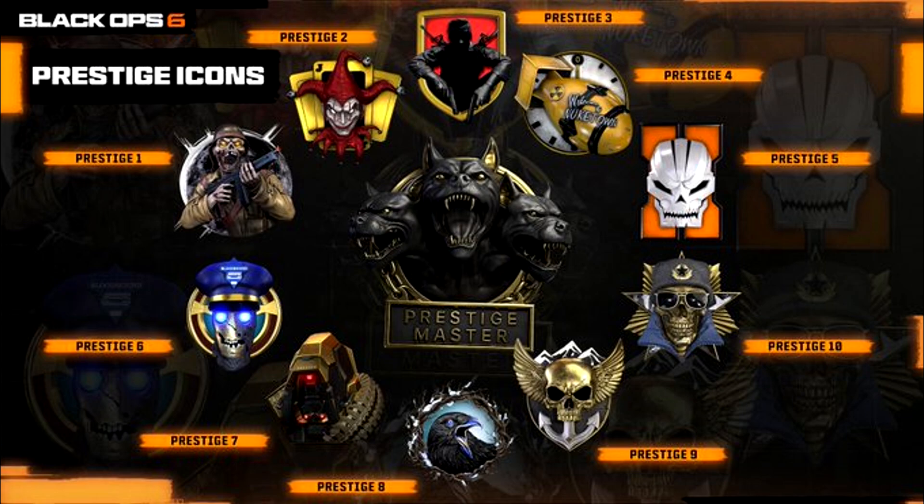Number 9 is a skull with an anchor and wings on its head, pretty cool. We've got the raven for number 8, we've got the reaper from Black Ops 3, and we've got the bloodhound for Prestige 6 from Black Ops 2.